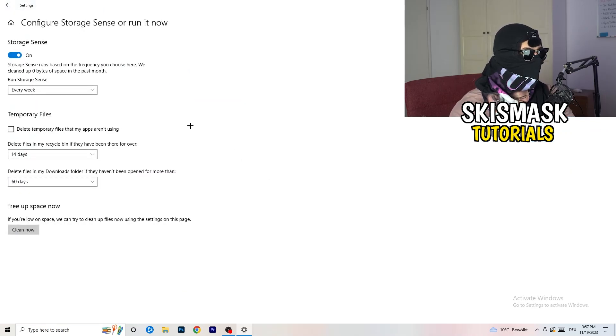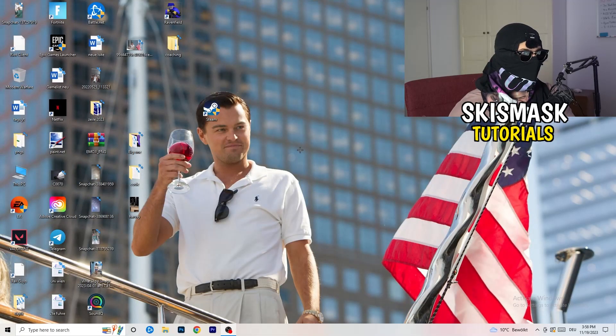Go to Storage and click Configure Storage Sense or Run it now. Copy the recommended settings — keeping it on a weekly, 40-day, or 60-day schedule will regularly delete temporary files, free up storage, and help your overall performance. Once you're done with all these steps, restart your PC and try launching your game through the launcher or your desktop shortcut.